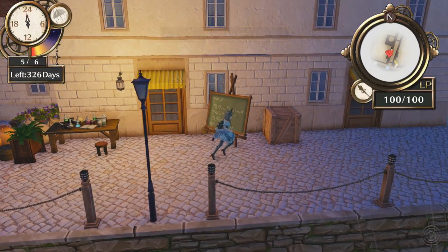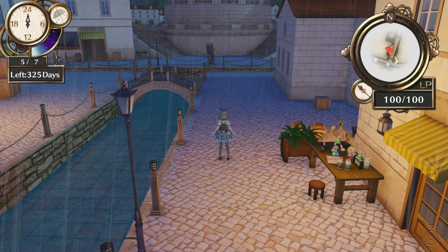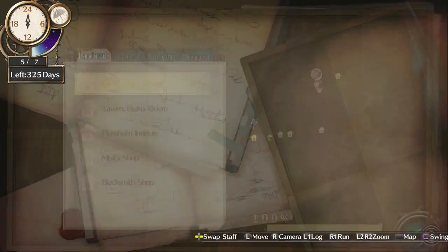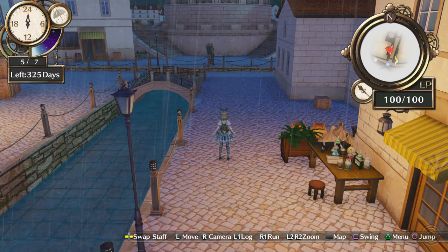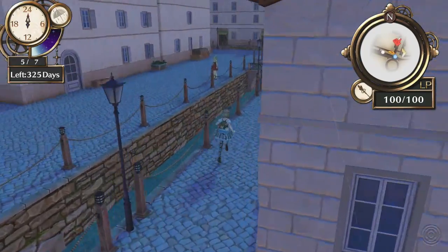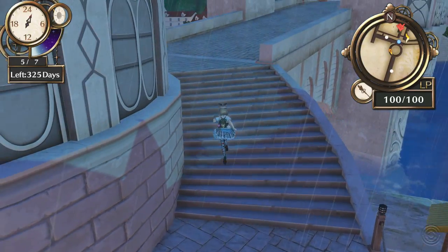Well, alright then — now what? Maybe I'm going to come back later. I'm not even looking on the right page, am I? Yeah, because the fine dress is a separate quest. Maybe I'm going to come back later — what time is it? Yeah, it's night time now. I'm trying to think what's the best way there because of the stupid bridges. Let's go over to the inn and maybe spend the night — see if we can get a scene or something out of that.